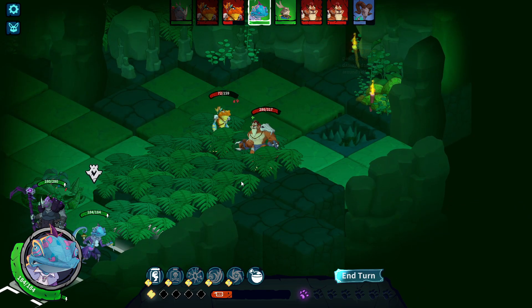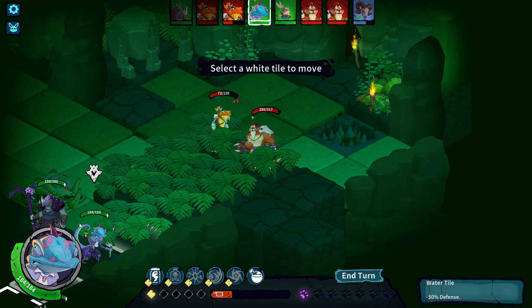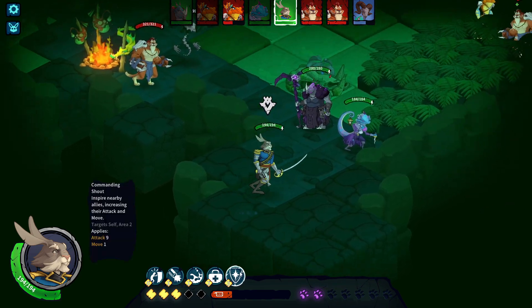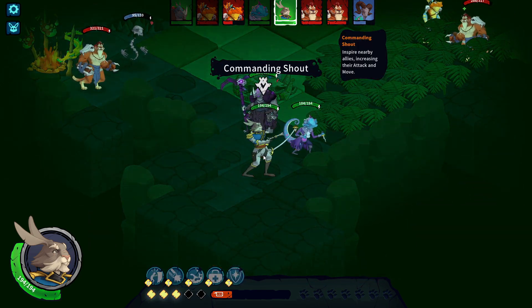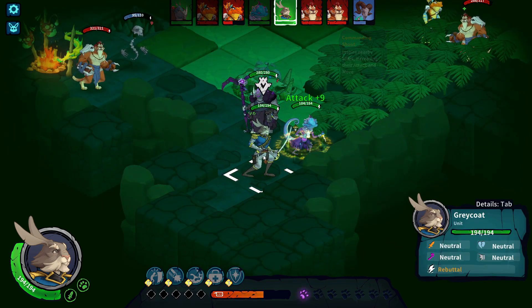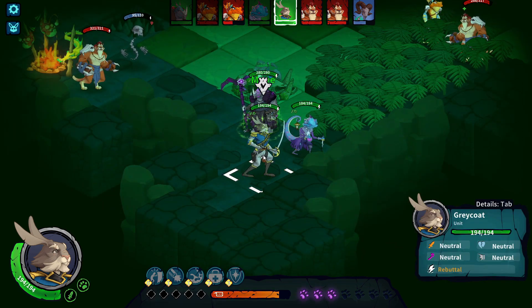You'll be starting off your adventures with three characters, and will eventually unlock two others later on. Each character in this game is an anthropomorphic animal. Greycoat is a bunny, Lynne is a fox, Mortimer is a lizard — maybe a chameleon. And the two last ones you'll unlock are a tiger and a hippo.